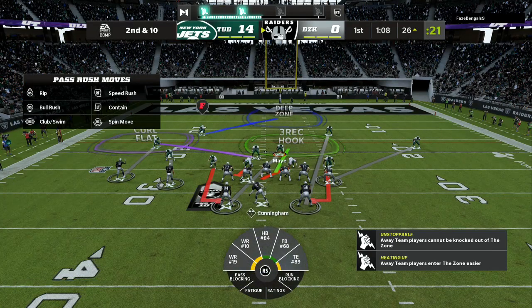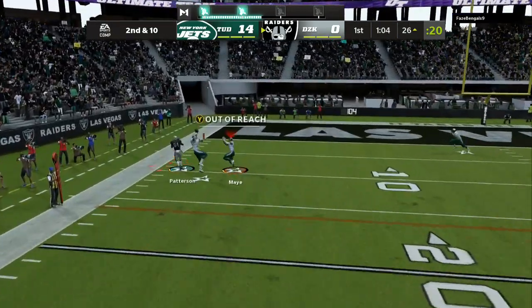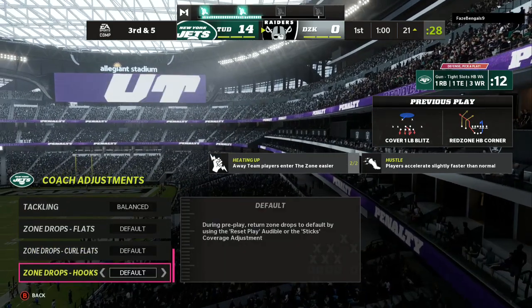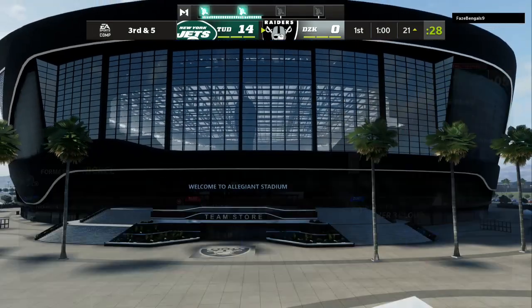Right here he goes into a twins formation to the left. I know this route combo, so I'm going to put a default purple zone to the outside. I'm expecting him to go to the running back and we go into man coverage. In this defensive scheme, I will run match coverage and then put zone drops on to cancel my match coverage.